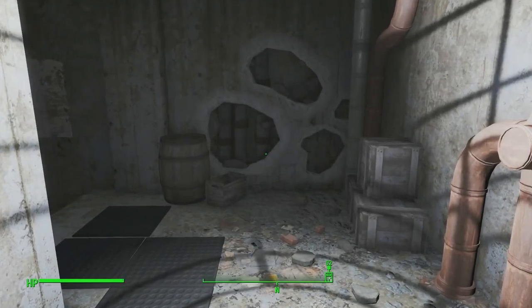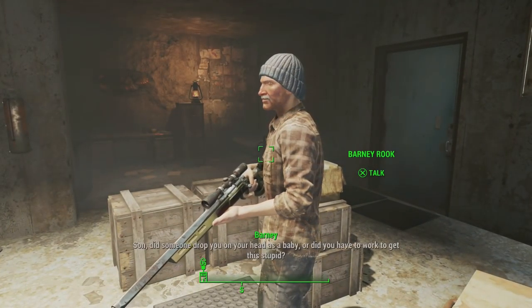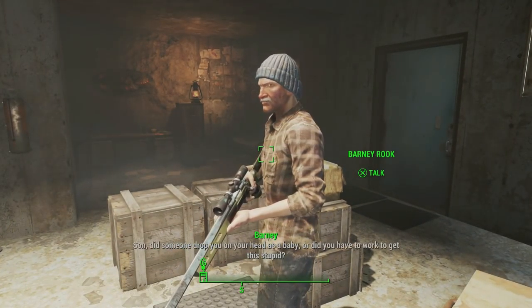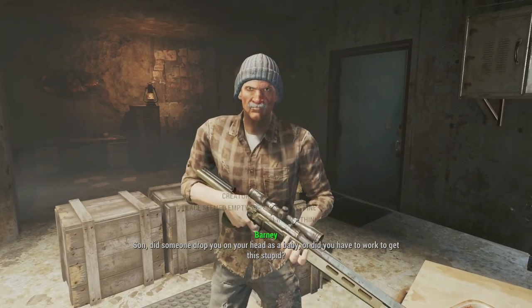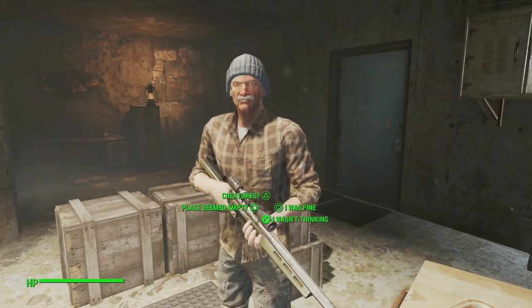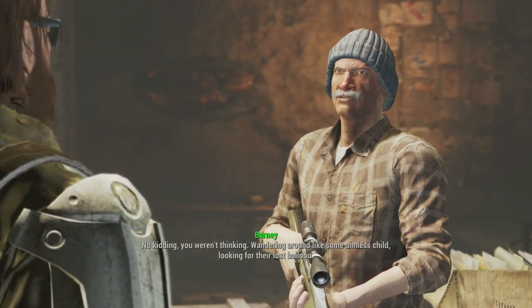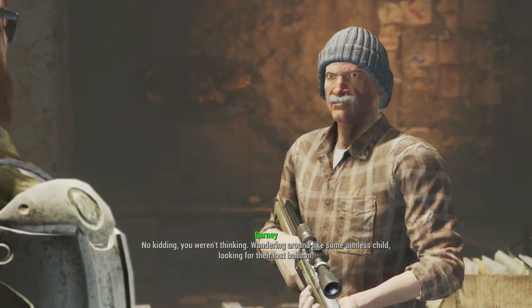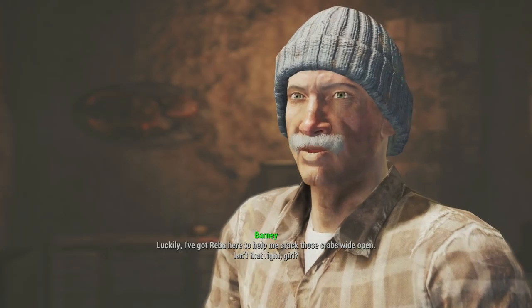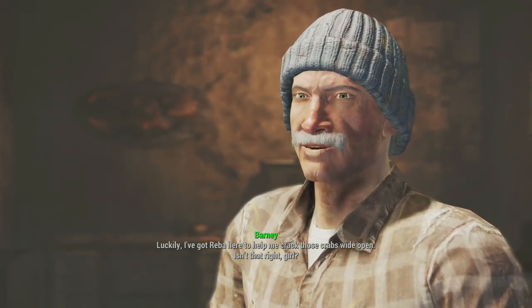I'm in this bunker now, going to go talk to him and see what he wants. [Barney]: "Excuse me son, did someone drop you on your head as a baby, or did you have to work to get this stupid?" Wow, what an asshole. [Player]: "That was stupid of me, I know. I wasn't thinking." [Barney]: "No kidding you weren't thinking, wandering around like some aimless child looking for their lost balloon. Luckily I've got Reba here to help me crack those crabs wide open, isn't that right girl?"